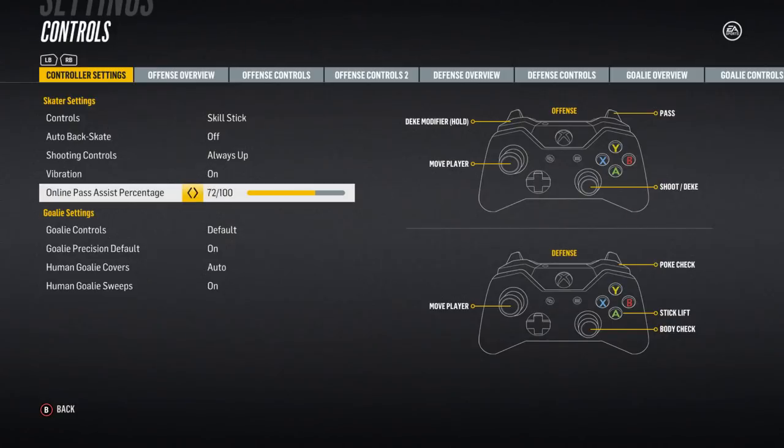I prefer mine at 99 so I can channel the power of Gretzky. But seriously, I like it fairly high because I'd at least like the puck to go to one of my players rather than into the boards or open ice. If your passes are never connecting, increase this slider; if they're going to the wrong players, decrease it.